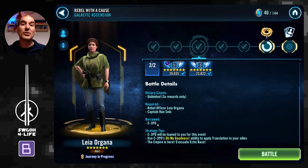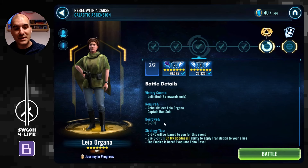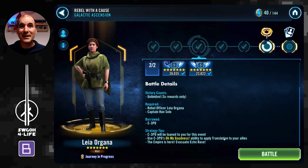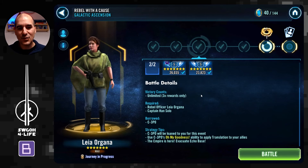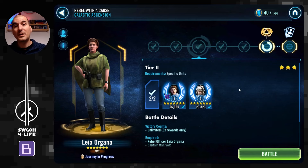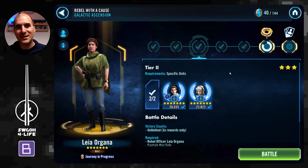Unfortunately CG doesn't give us a whole lot of information here. Also, we get a borrowed C-3PO so he's modless, and there is a C-3PO that's actually carrying this battle in terms of damage output with his exposes from his unique calling guys to assist. It even says use C-3PO's 'Oh My Goodness' to apply translation to your allies. Well I would, but he's without mods so he's very slow and hardly getting any turns. That's really the downside - if they would give us a better C-3PO or if we could use our own, this event would be a lot easier. We could make him faster with more potency on him and things like that.